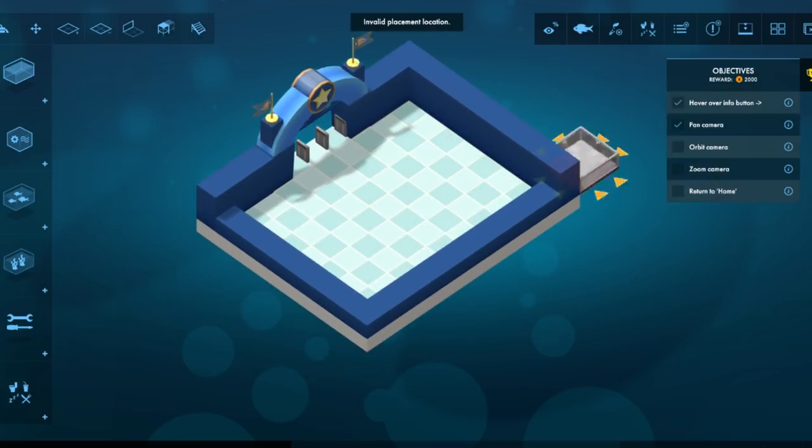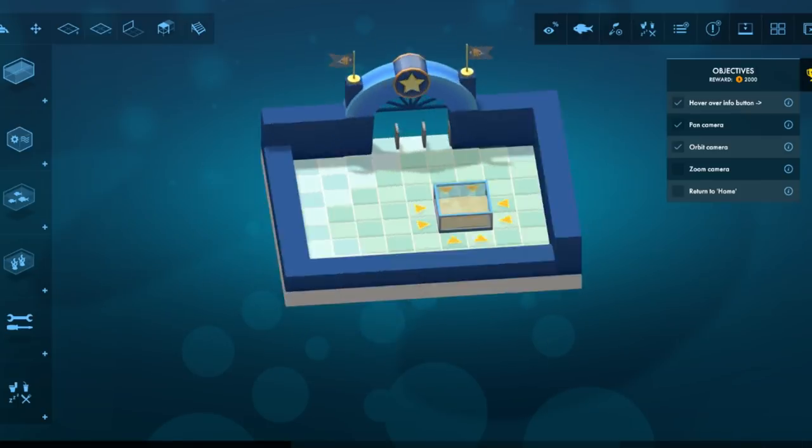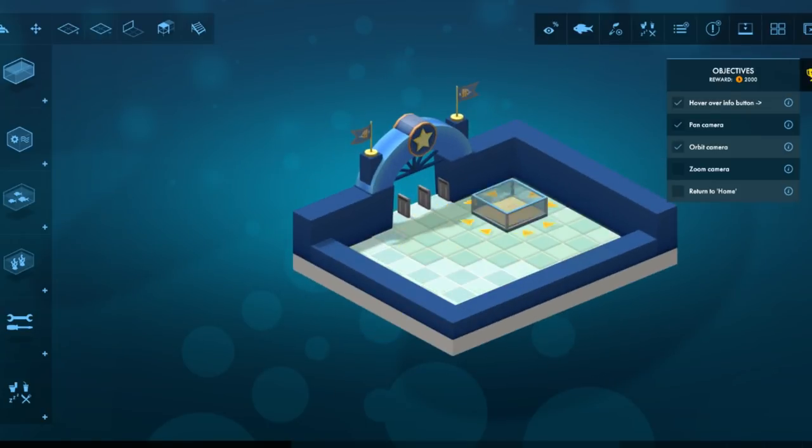Pan camera. Orbit camera. Oh! You can click on the mouse button to kind of change your 3D angle. That's nice. So it's real 3D, you get a full 3D perspective if you want.